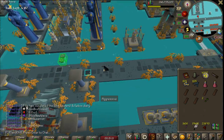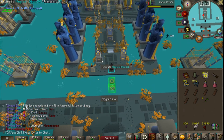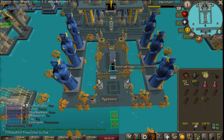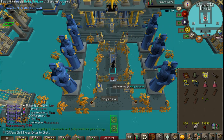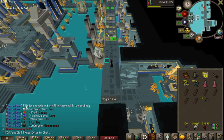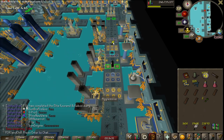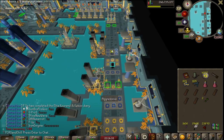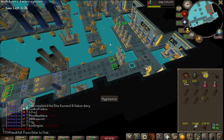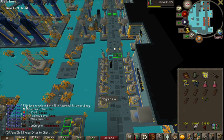I bring a couple energy potions with me just so I can sip my energy if I mess up and my run energy's low. You could bring staminas too, but I wouldn't recommend it on an Iron Man. Let's loot this coffin — blood runes, better than nothing. Exit, and there we have a 5:55 — not a bad time at all. I probably average around 6:10 or so when I'm focused, and if I'm looting floors four and five, then probably closer to seven minutes. That amounts to around 100k XP an hour when I'm not looting, and when I am looting, more like 85k an hour.